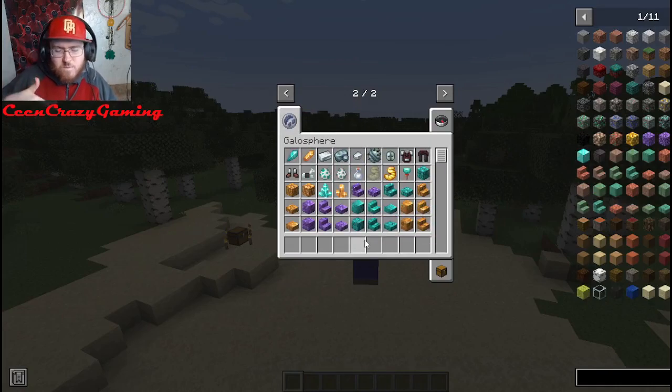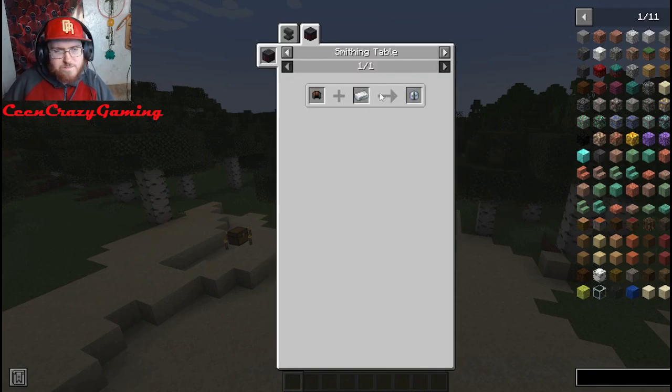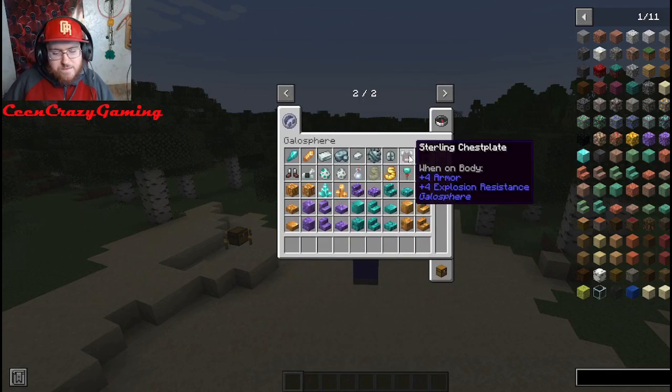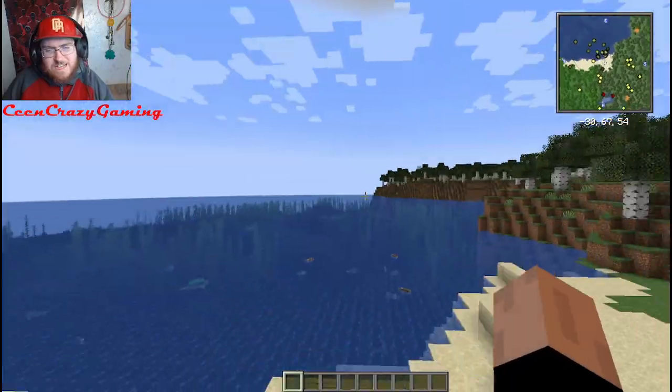So Galosphere — basically what it does, it adds in different stuff to the underground. You got these different mods that do the biomes and everything, they put new biomes into the overworld. Well, this one focuses on what's underground — new biomes underground. Which is why it's called Galosphere. It adds in a thing called a sterling helmet, which you can basically craft with a leather cap and a silver ingot, which you can find inside this mod. You find the silver ores, you get the silver ores, and you're able to get the silver ingots and then make all this different armor at the smithing table.